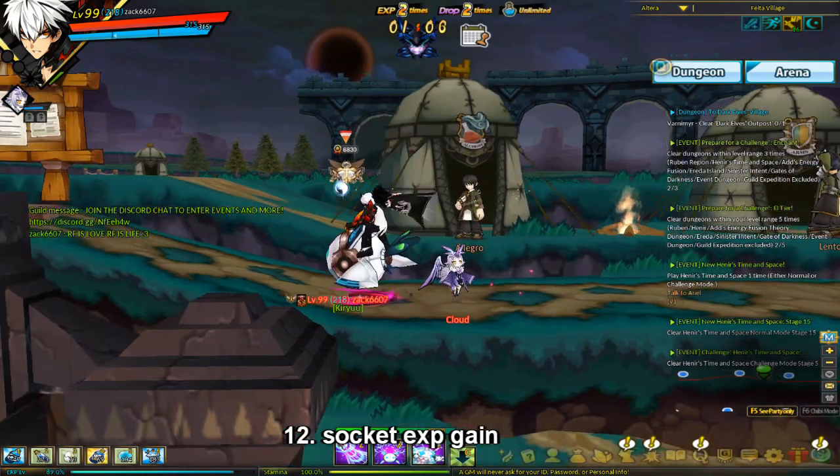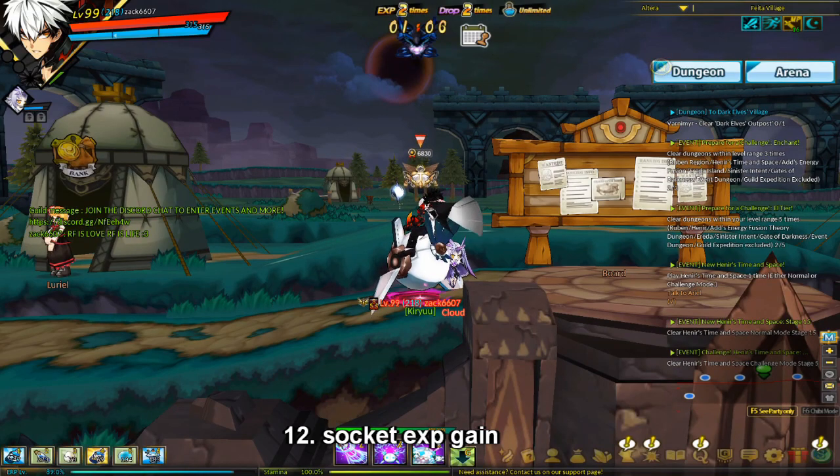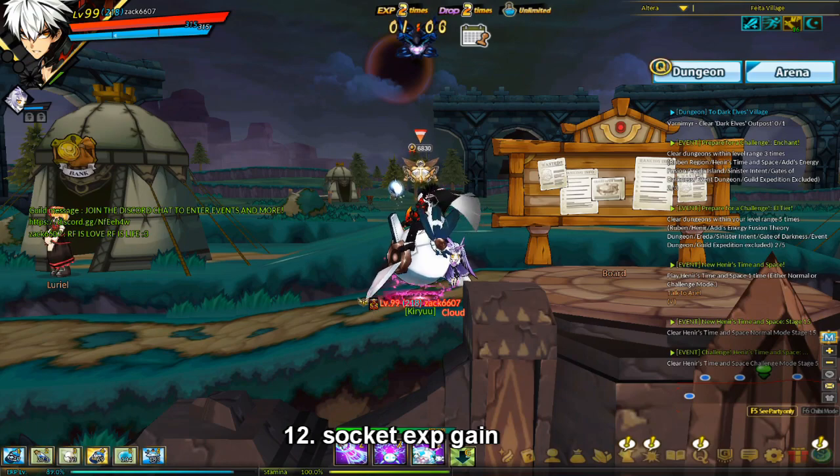If you want to make an EXP set, you should get a separate costume set and socket all of that with EXP. Then socket your top, bottom, and shoes with EXP as well. People normally don't socket their gloves because the gloves has an all skill damage piece.